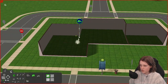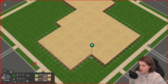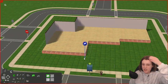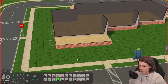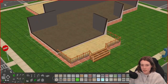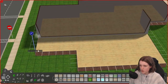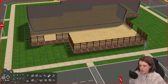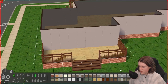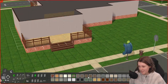Welcome to this speed build of a pub called the Giraffe and Whip It. I'm building whilst streaming on Twitch, which is why you can see me talking in the corner. I started with an interesting shape and really wanted to use foundations, because I always skip them. At the back of this pub I wanted outdoor dining for nice weather, so I made a shape and went with it.